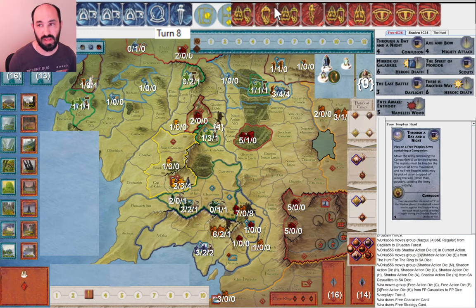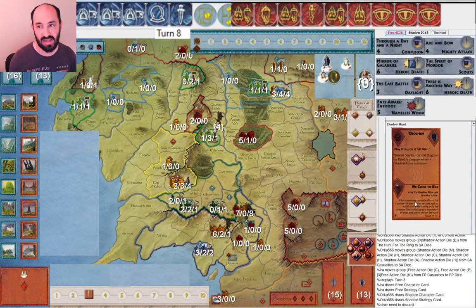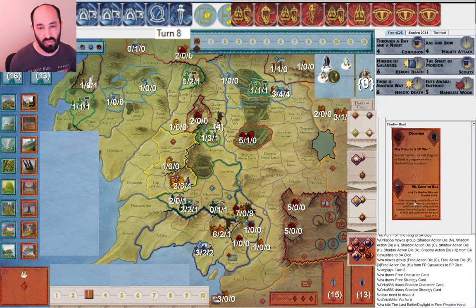I get Through a Day and a Night and Axe and Bow — tricky discard decisions. Axe and Bow saves one corruption, and Through a Day and a Night is a very powerful combat effect and also powerful if going for military victory. In the end I decide to get rid of Last Battle — Daylight is a great effect, but I'm just not sure exactly where that's going to be usable in the near future. I'd be curious to hear what you would have discarded in that situation.